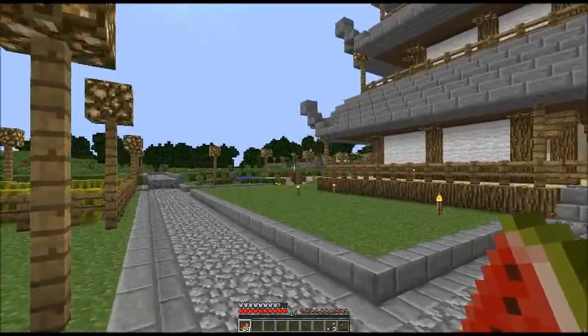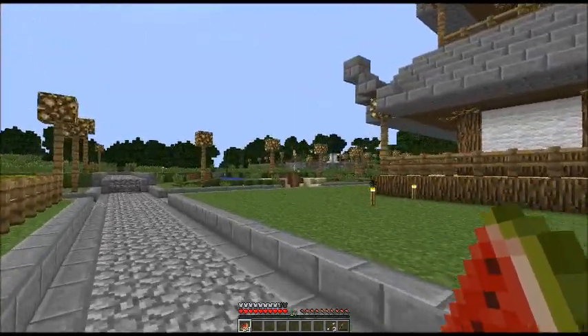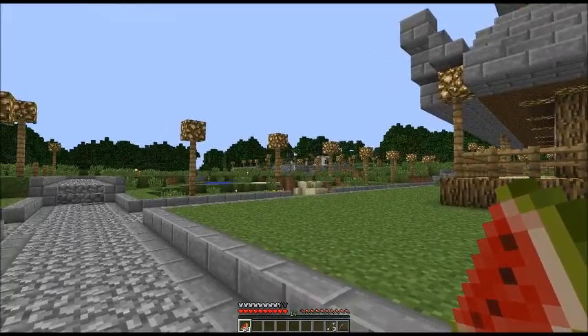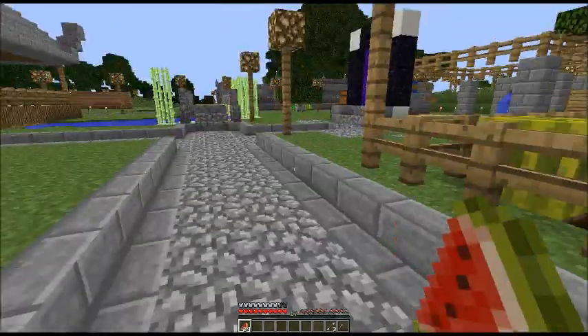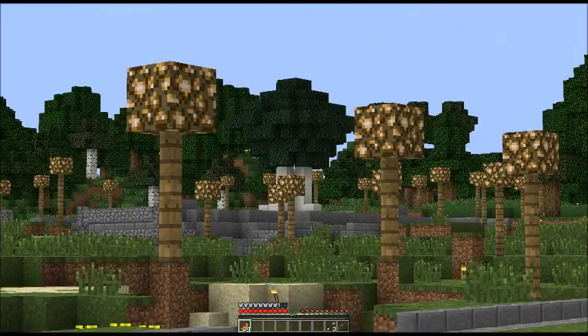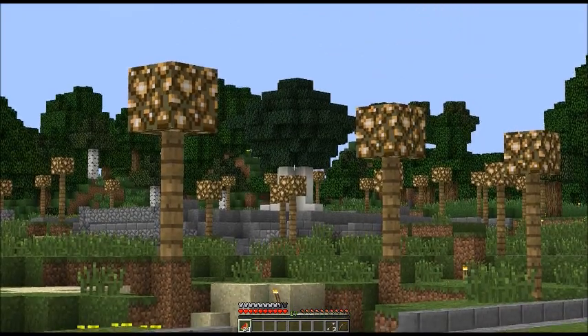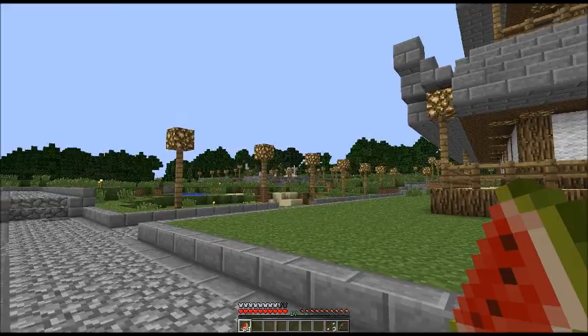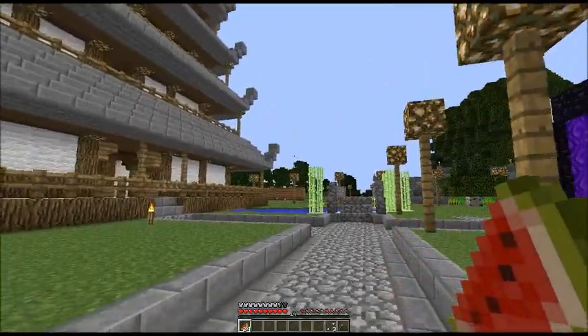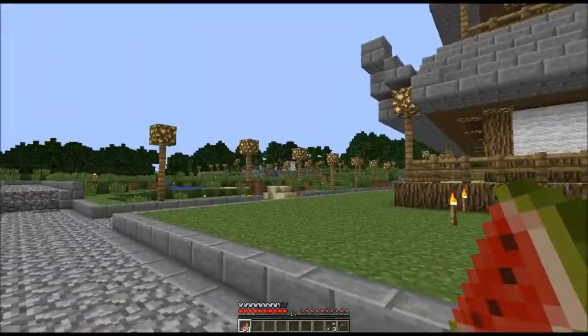Over there is Fuse's plot or house — I don't know what he calls it. It's got one of his white trees on it, made of quartz. He says it's meant to be three: one way over that way, one way over that way, and that one.